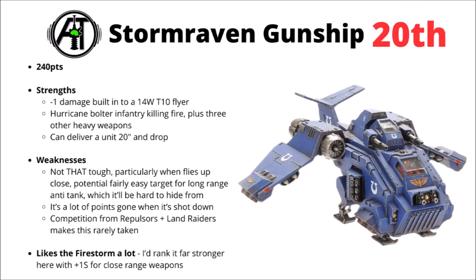Next up, I've chosen to rank the Stormraven Gunship in 20th place — 240 points, and I feel like out of the Space Marine flyers it's probably the strongest right now. Far less easy to take down with minus 1 damage built into a 14-wound Toughness 10 flyer. It still has massive movement and the Hover keyword to allow it to start on the board, and can potentially get a unit right up in the face of the enemy army from turn 1. A 20-inch move and then dropping a unit out really is quite big and scary. It does pack a fair few heavy weapons — the Hurricane Bolters are genuinely quite fearsome anti-horde firepower, and it has three other harder-hitting heavy weapon systems to put some hurt on tanks or elites.